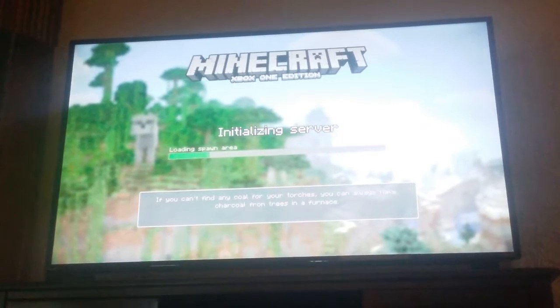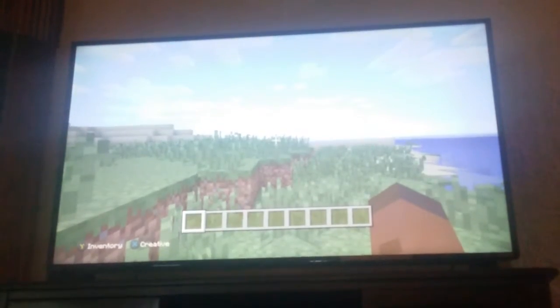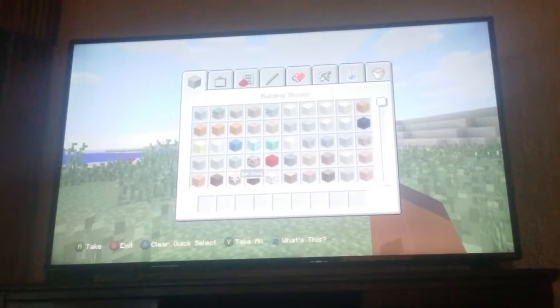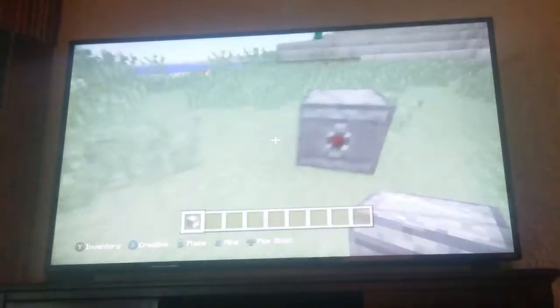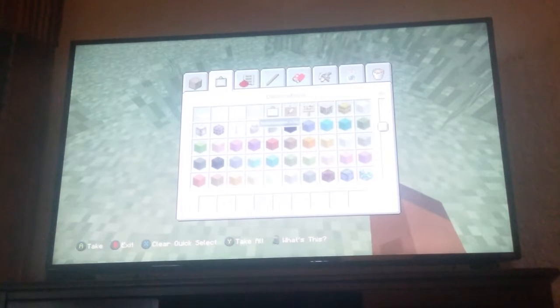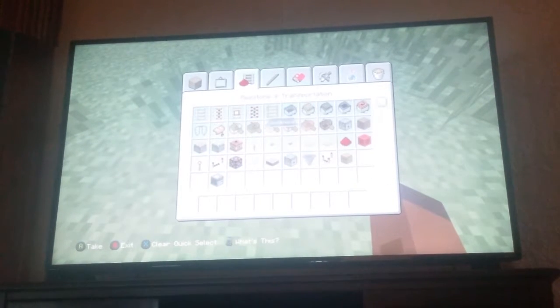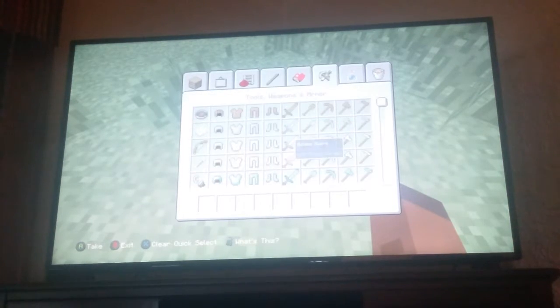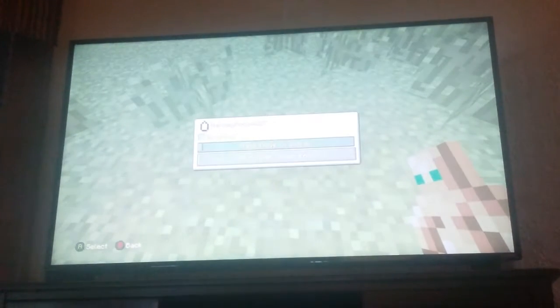So, we are going to be featuring the new objects. They added the observer block — I don't know really what it does, it is on the PE version. They also added the totem of undying, which I'm going to be showing you right now.